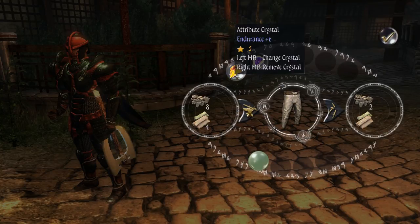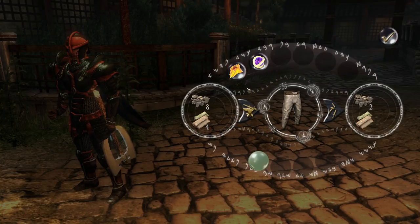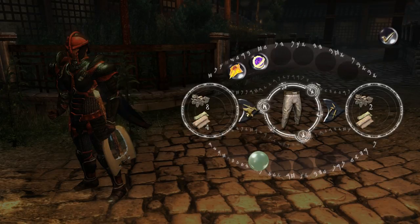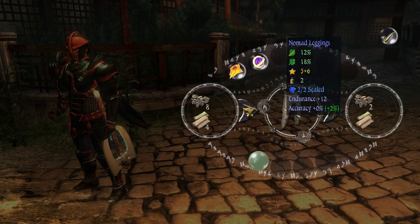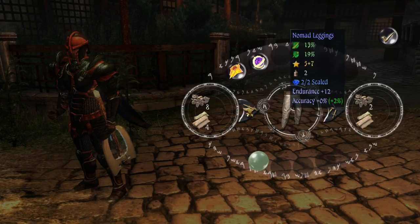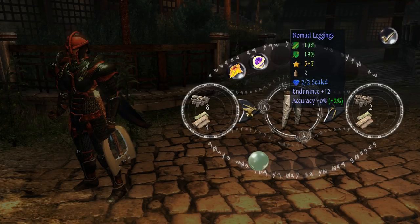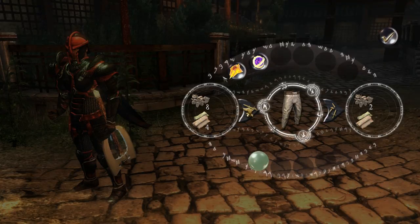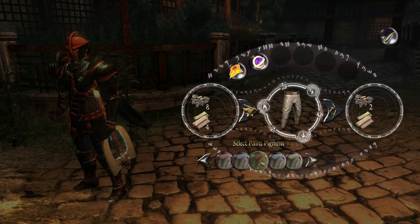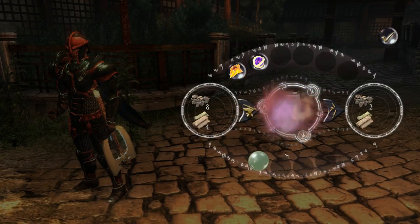It still says endurance plus six on the stone, but look at what my leggings say — they now say endurance plus 12, because it goes up by 100%, which doubles it. So it's now plus twelve. That helps a lot. But you cannot do anything else with it — if I try to take it off, it says 'this item cannot be altered due to fusion with sealing crystal.' Although — sorry, my mistake — it does still let you upgrade. You can still upgrade; you just cannot take the crystals out.